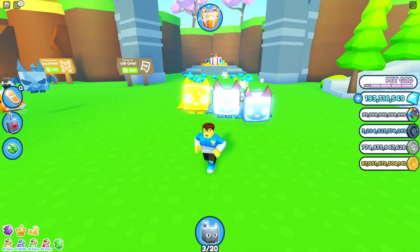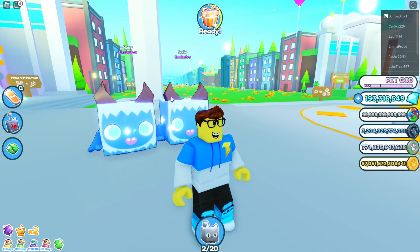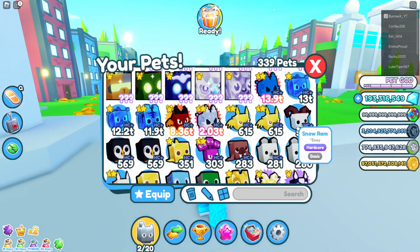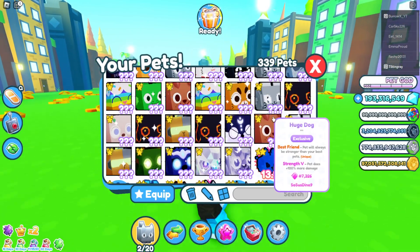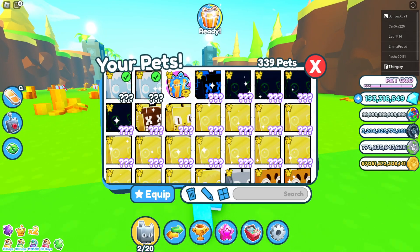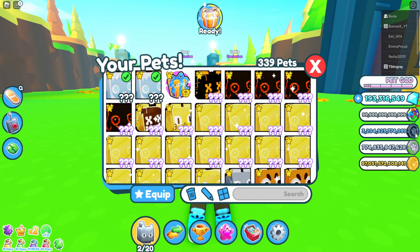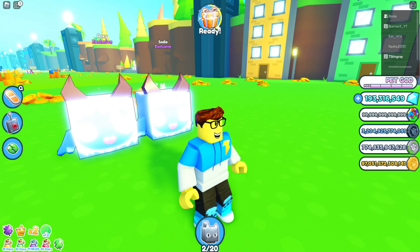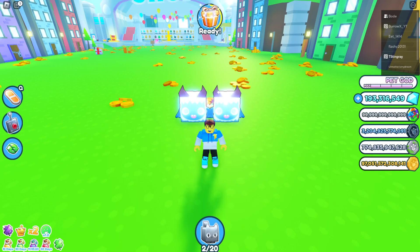I'm looking for the rainbow yeti — I haven't seen one so far. There are so many things we can trade for this yeti since it's worth 3.2 trillion — we could even trade it for a techno cat. What's crazy is these yetis are actually worth more than the sapphire phoenix. I hated getting huge enchanted deers before, so I'm really glad to be getting yetis now. Everybody smash that thumbs up for this big W!